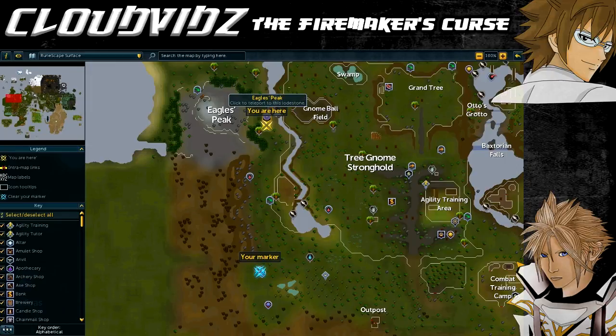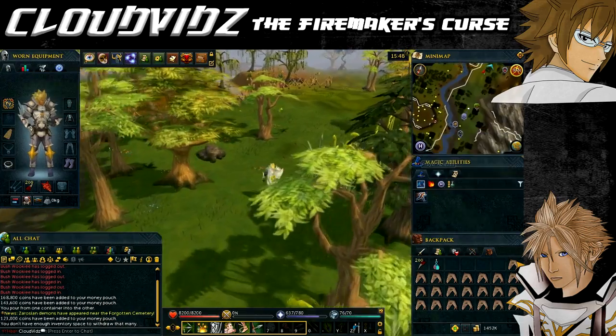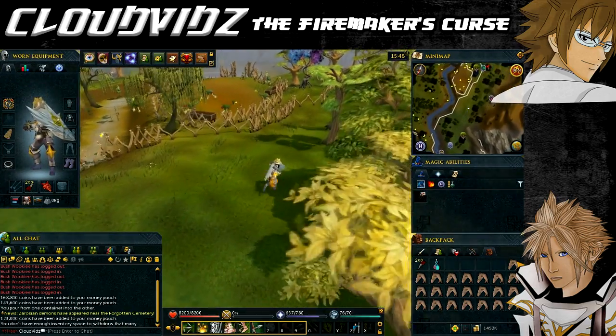Now onto the quest starting point. We are currently at the Eagle's Peak lodestone, which you can access via the lodestone network. To start the quest, head south of where you are and you'll see a group of fire makers gathering together. You want to talk to Phoenix to start the quest.